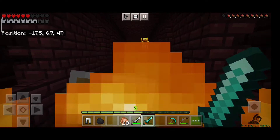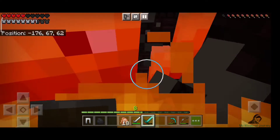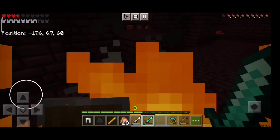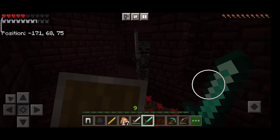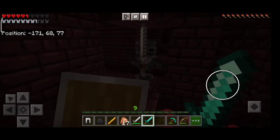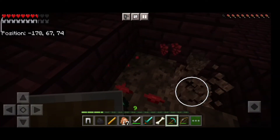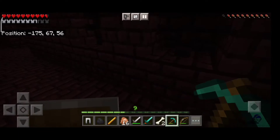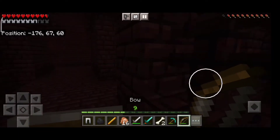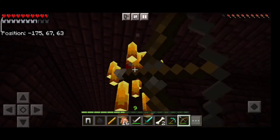Here my bow wasn't quite working, so I tried to go ahead and kill it in a 1v1. Then here you can see these flowers — I found a skeleton here. I killed the skeleton and mined the flowers. I don't know what they're called; I'm not sure about the name. Then I collected some soul sand, which I'll use to create a farm.